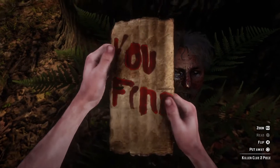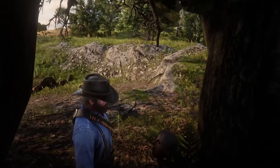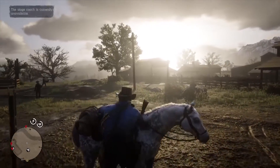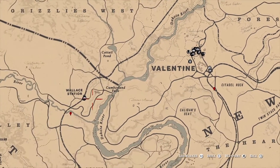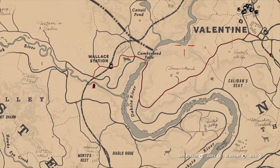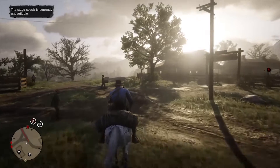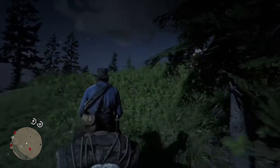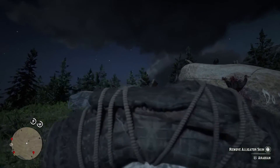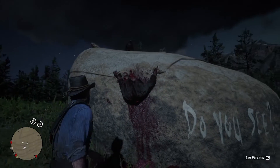There's part two of our map. Now we need to get the last piece. This one is southwest of Valentine — it's south from the river from Wallace Station. So it's right out there. This one's just on some rocks. This one can definitely be a little hard to find, because it's not off one of the main roads.